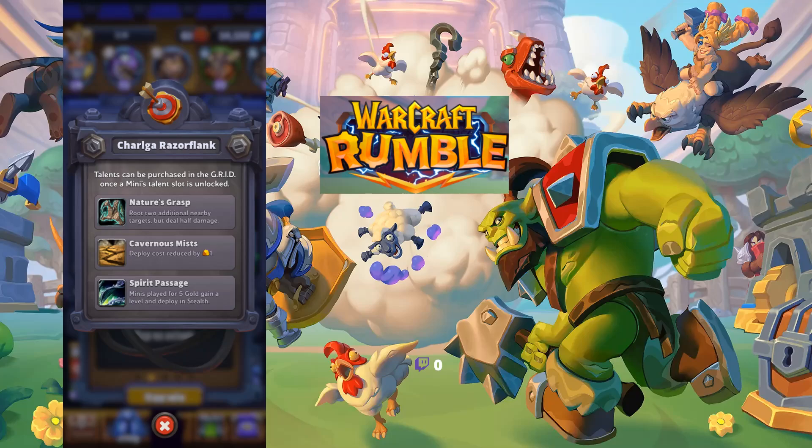Cavernous Miss means Sharglar is now cheaper, making all your other minis cheaper as well. Nature's Grasp is good if you're trying to play a defensive game. For PvE I'd go Nature's Grasp; Cavernous Miss is better for PvP but it's just so dangerous with how PvP is currently working. So Nature's Grasp or Cavernous Miss, but Sharglar Razor Flank probably isn't the champion you want leading your Beast faction.